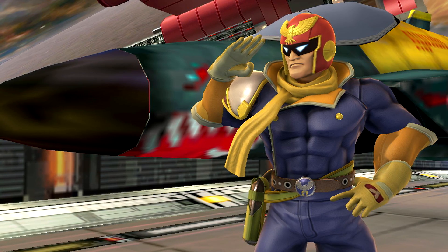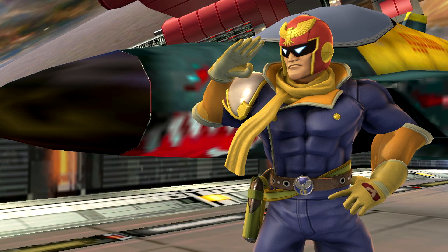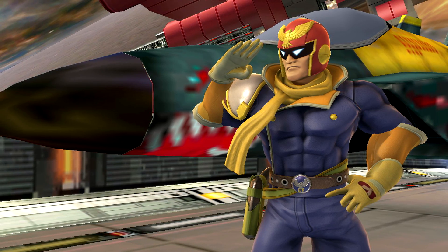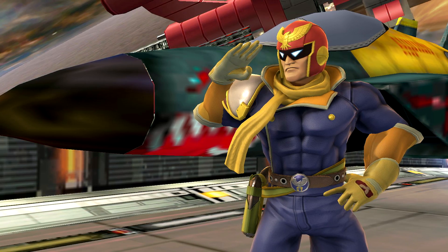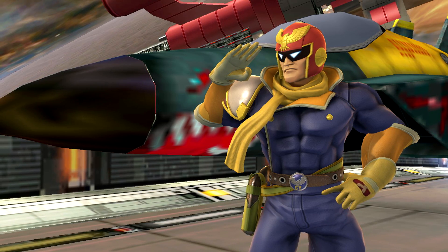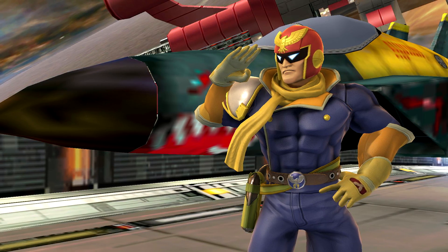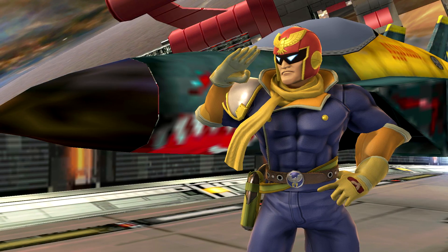Falcon Kick really has no use. Raptor Boost is faster and kills sooner. Falcon Kick is super punishable and doesn't really have a use in the air — it's the easiest thing to read and punish as a landing option. So I propose to make it useful, possibly make it faster, deal less damage and have more horizontal knockback than vertical, so there's possible follow-ups. So it's no longer a kill move, but helps you rack up some damage. Otherwise, it's pretty good.